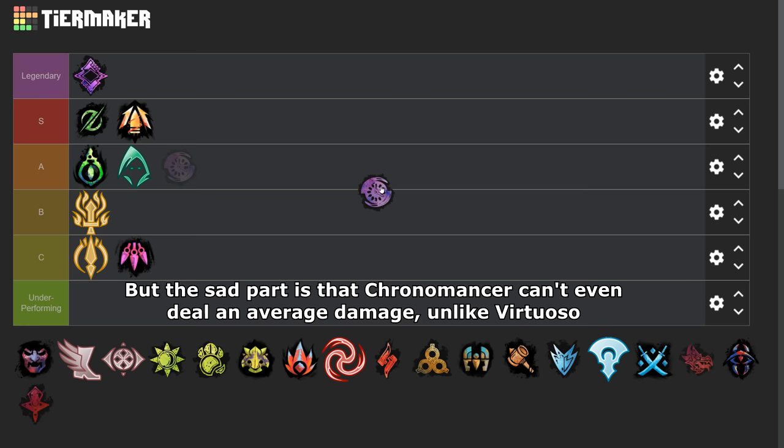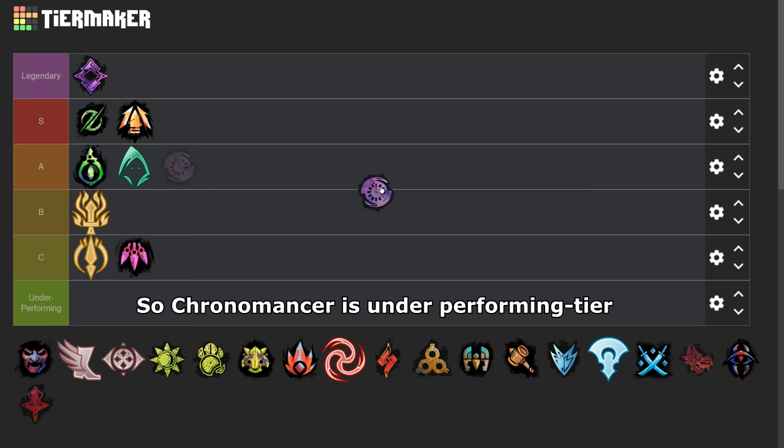Chronomancer has the same negative parts just like Virtuoso, but the sad part is that Chronomancer can't even deal average damage, unlike Virtuoso. So Chronomancer is Underperforming tier.